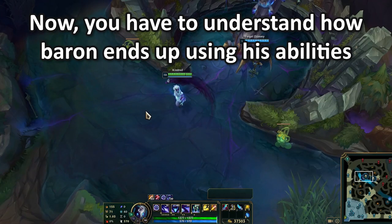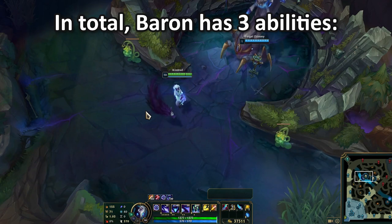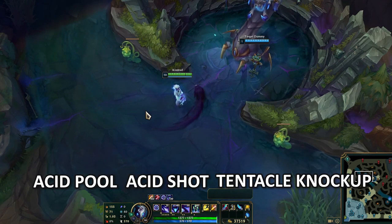You have to understand how the Baron actually ends up using his abilities. In total, Baron has three abilities: Acid Pool, Acid Shot, and Technical Knockup.